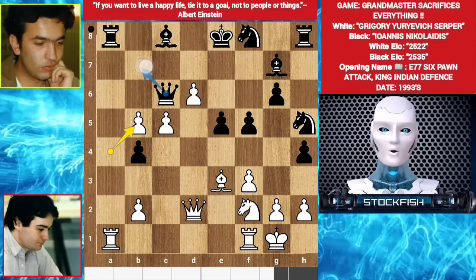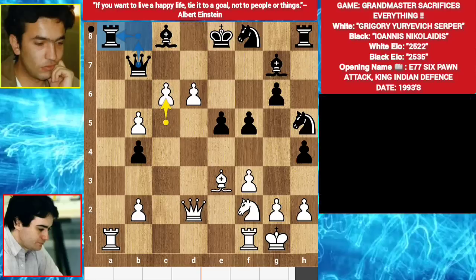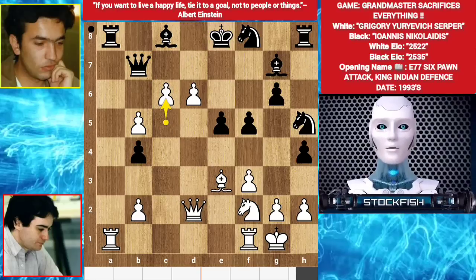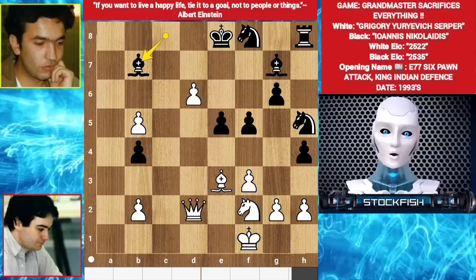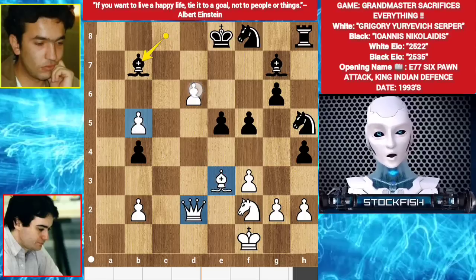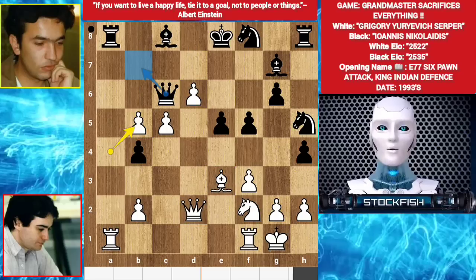However, the best move was queen b7, c6. Queen b8 is a bad move - rook takes a1, sacrificing your queen, rook takes rook, king takes rook, bishop takes b7. But black is totally losing because white has the queen, bishop and two passed pawns.